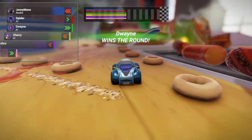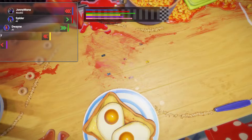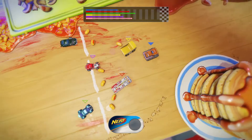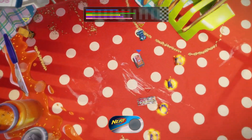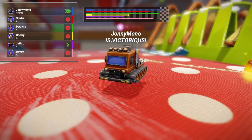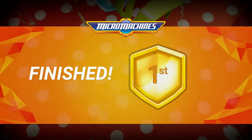It's also at this point that I noticed the AI-controlled characters are named Spider, Cherry, and Dwayne — all characters from the original NES game. This is really a sequel. That was kind of a cool surprise. Admittedly this mode took quite a long time as the competition was pretty fierce with a lot of back-and-forth between me and the AI opponents. That being said it was a really fun mode and I think it's probably my favorite of the three that I've played. You came first!